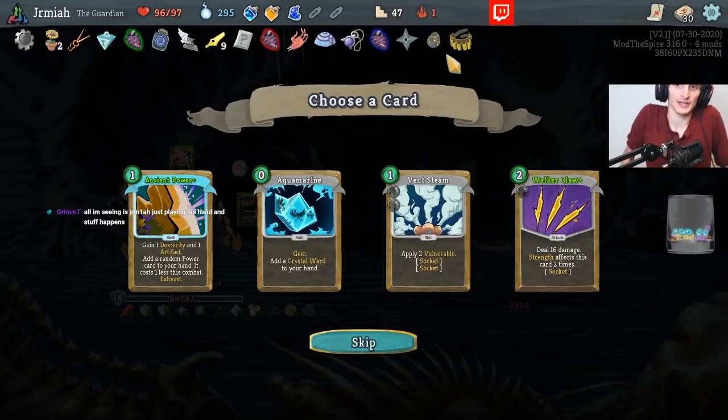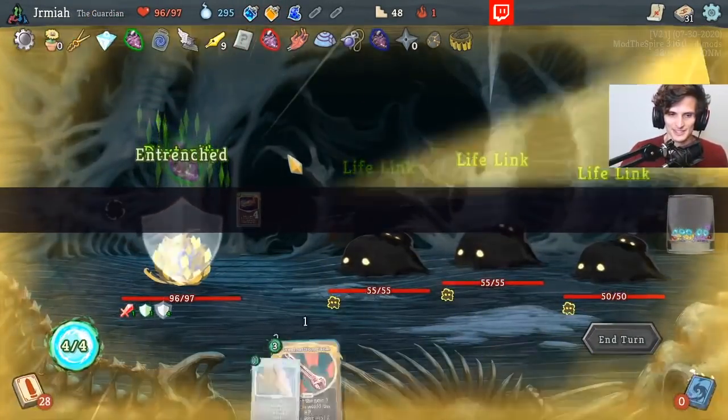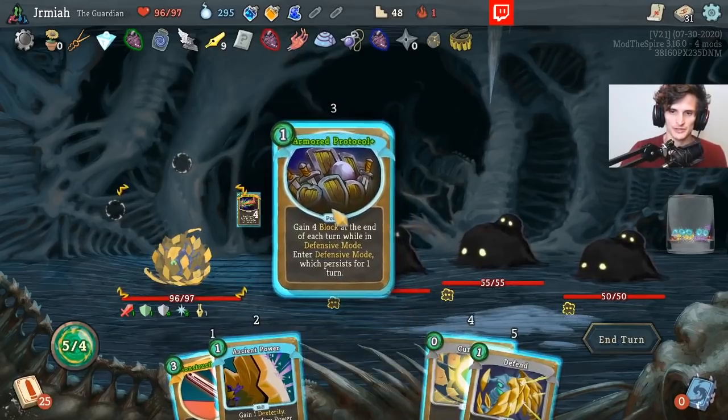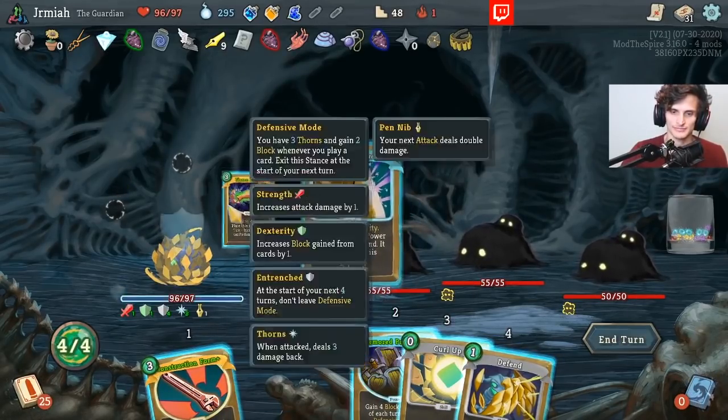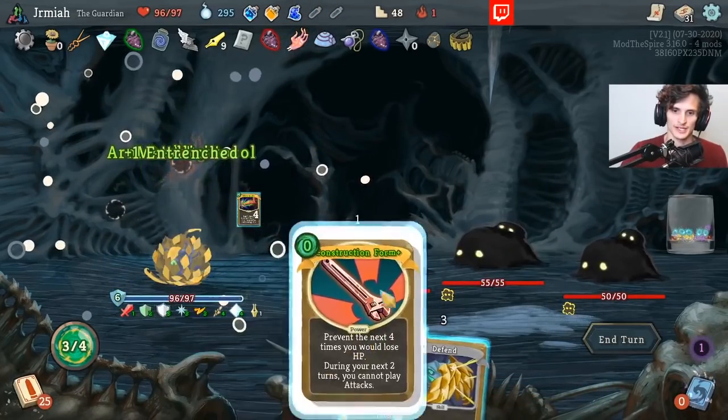Walker Claw is good at Strength Scaling Dumper. But Ancient Power — we're not going against Awakened One. If we were — Awakened One is really good for decks like this. But in a world with no Awakened One, we don't care. She's dirty.